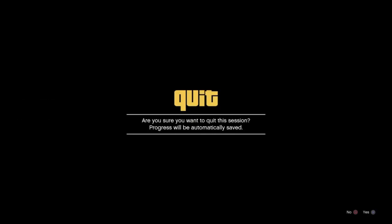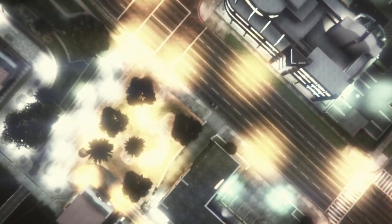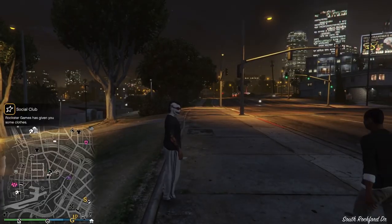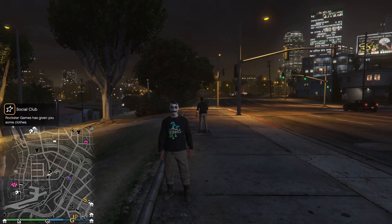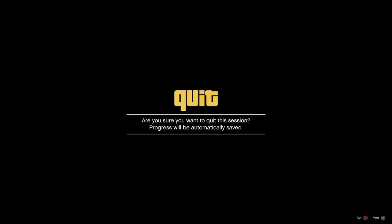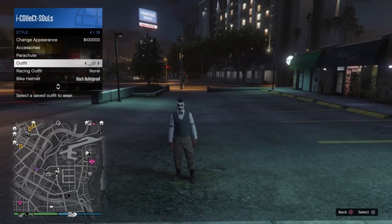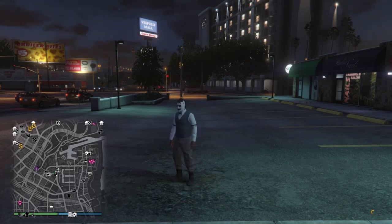Once you've done that, we're going to sit on the alert to Franklin and then cut our net. On my second console, once that loads in we'll open up the interaction menu, go to Style, and hit the C2 outfit which is the sweater. We'll wait for the save circle to finish and then head back to story. Back on console one we're going to apply the best outfit — the save circle will hopefully finish in time before you get kicked back to story.